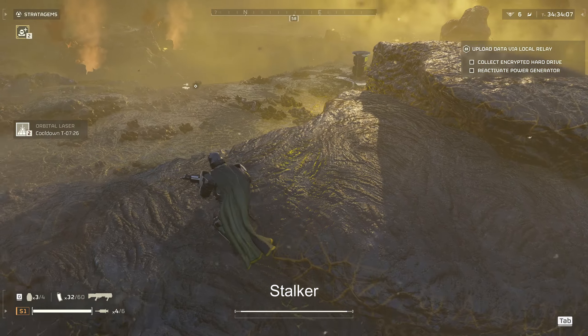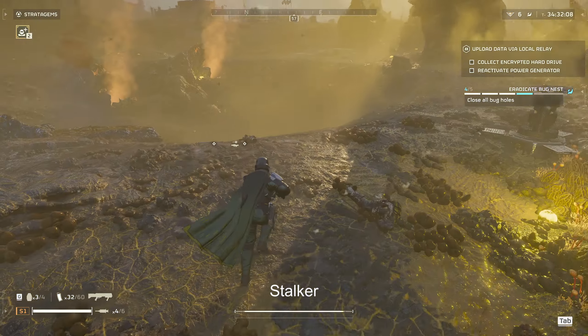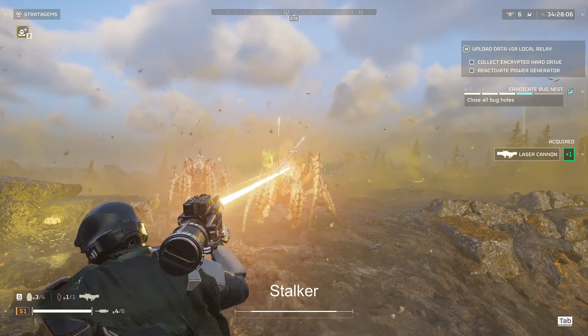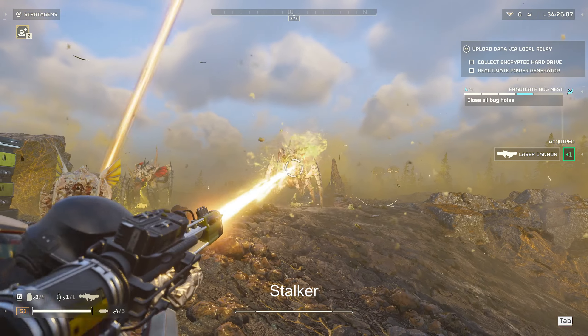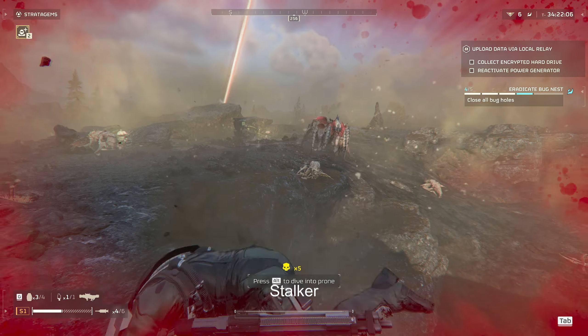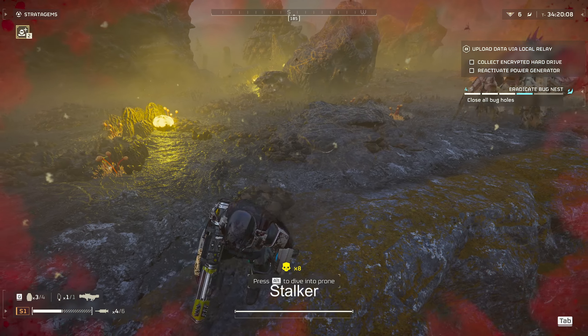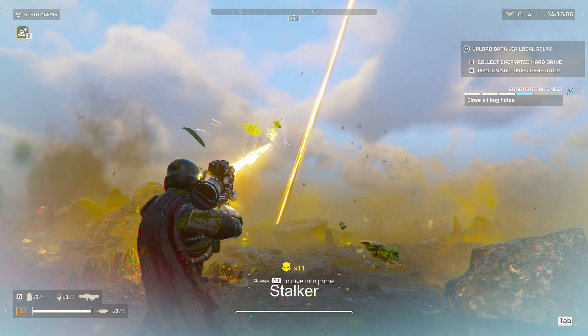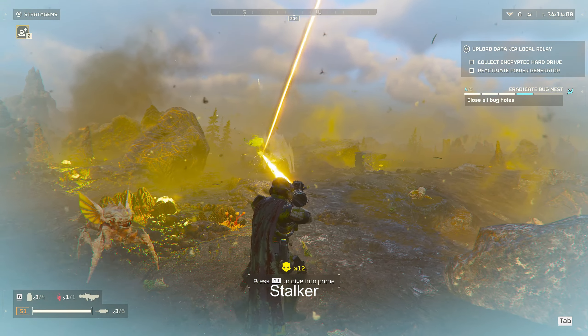The Stalkers are a very similar story to the Hunters — the Laz Cannon is just not great at taking them on. The main reason is that the Laz Cannon doesn't have a lot of knockback, and it just doesn't have enough damage to kill them before they hit you. If you see them coming from a long ways away, the Laz Cannon is great, but if you're getting surprised by Stalkers — which you probably are — you're just not going to take them out quickly enough.